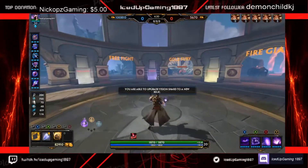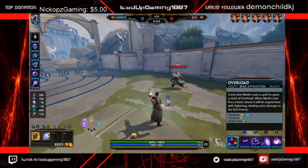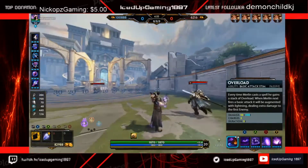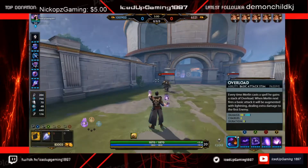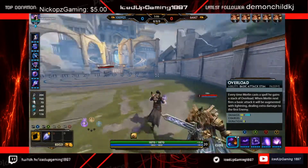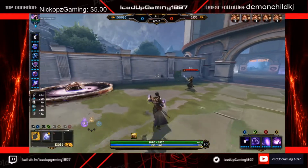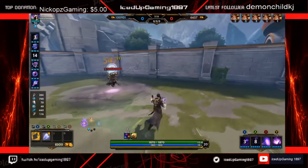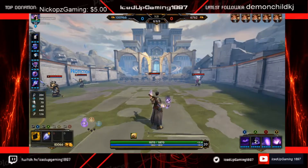Now that we're done with his build, let's go over how his abilities work. First things first, you need to know about this character's passive. At first glance his passive isn't that strong — basically, after firing an ability his next basic attack will be augmented with lightning, dealing extra damage to the first enemy it hits. These stacks last for five seconds and he gets three charges. So you throw an ability and your next basic attack will do extra damage. As you can see, the first attack did 189 and now it's doing 203 — plenty of damage.